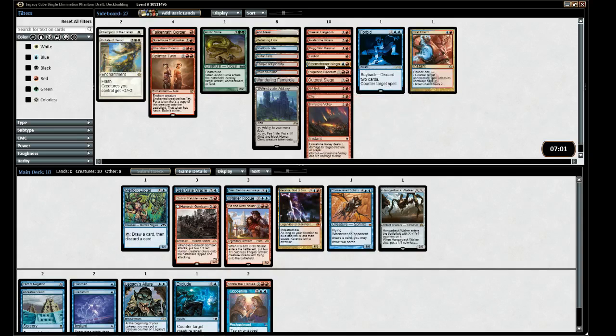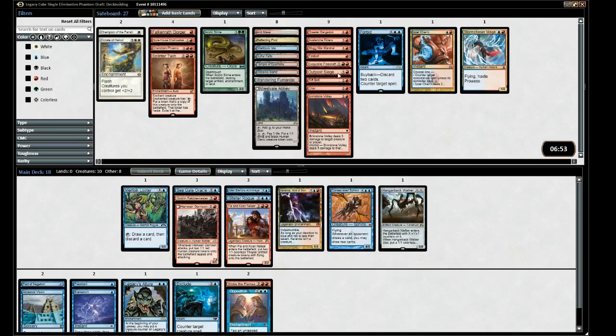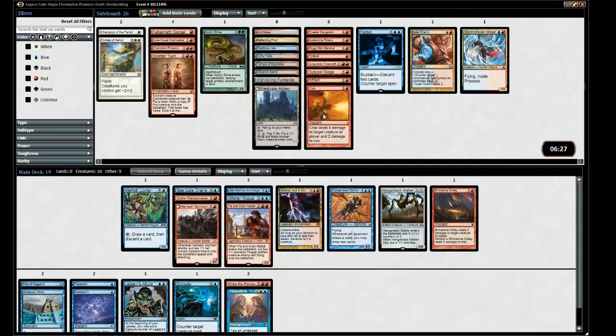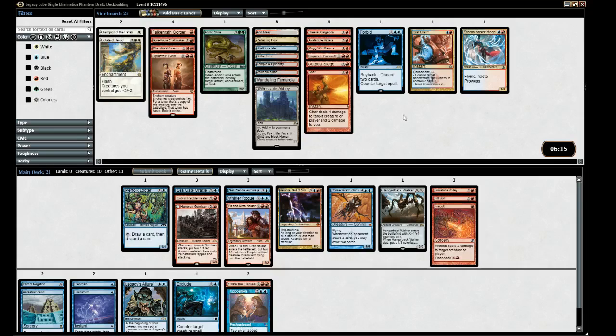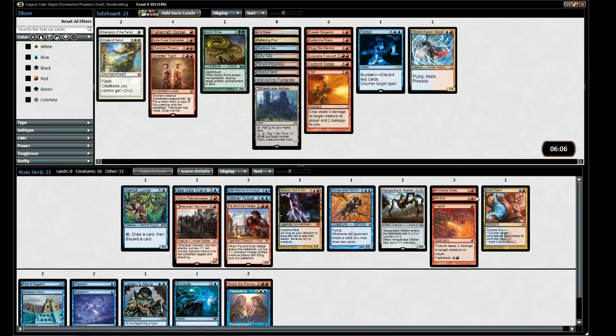We have ten creatures - we want more. Mogwar Marshal is more synergistic than Avalanche Riders. If we don't draw Opposition, what do we want as a value deck? Adding good removal since that's why we're red: Brimstone Volley, Rift Bolt, Firebolt - that's card advantage. Adding Izzet Charm as a cheap counterspell - it's actually better than all the other options.